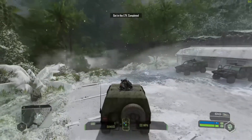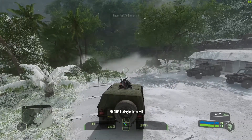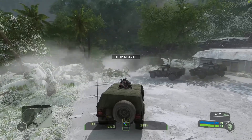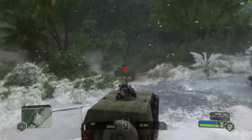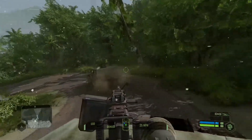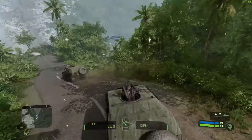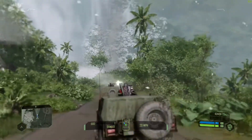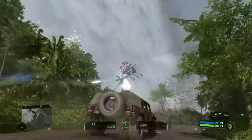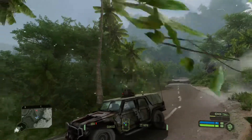The area we came out of was completely frozen, and from here you transition back into the foresty area familiar from the first part of the game. That big sphere we came out of is going to keep spreading as the story continues, taking over more and more of the island.